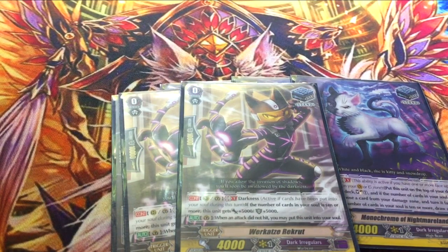Two copies of Workatsu Recruits. He's Darkness — if the number of cards in your soul is 10 or more, he gets 5k power and 5k shield. When the attack did not hit, you may put this unit into your soul. Note that the soul-put skill is not GB restricted and not based on the number of cards in your soul — you can just do it. That 5k power and 5k shield is a lot easier to proc on the opponent's turn in this deck than in Bladewings, because you have Listic Vampyr and G guards, and one can proc the other: guard with the first one, it goes in the soul, and then the second one's a 15k shield.